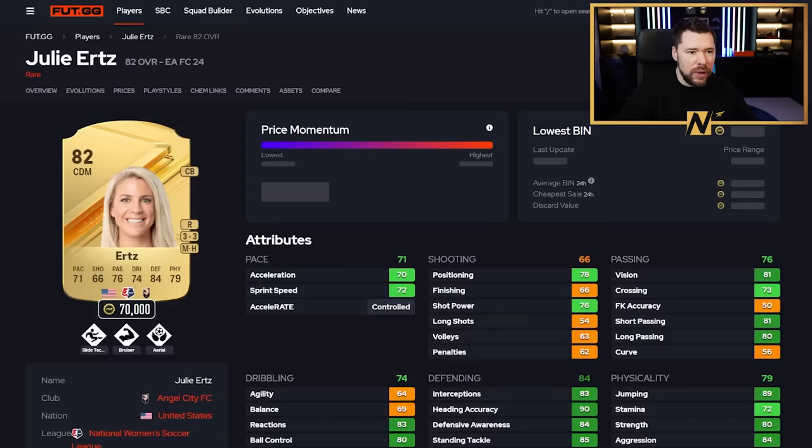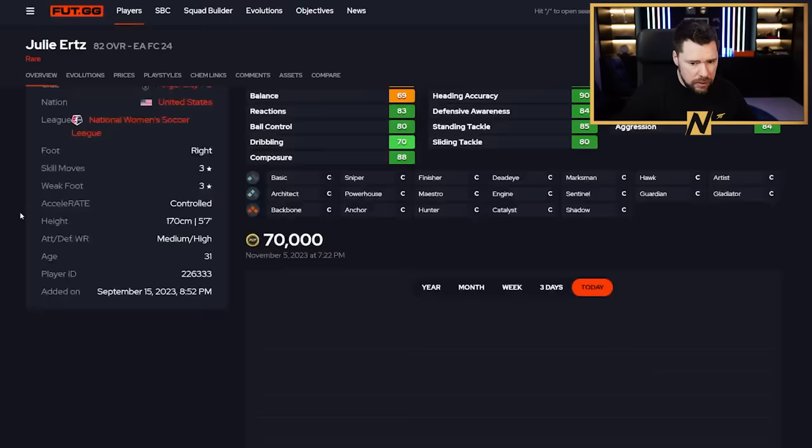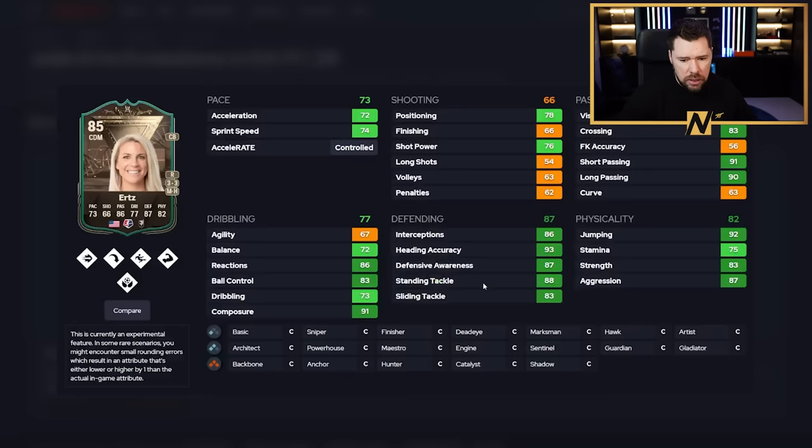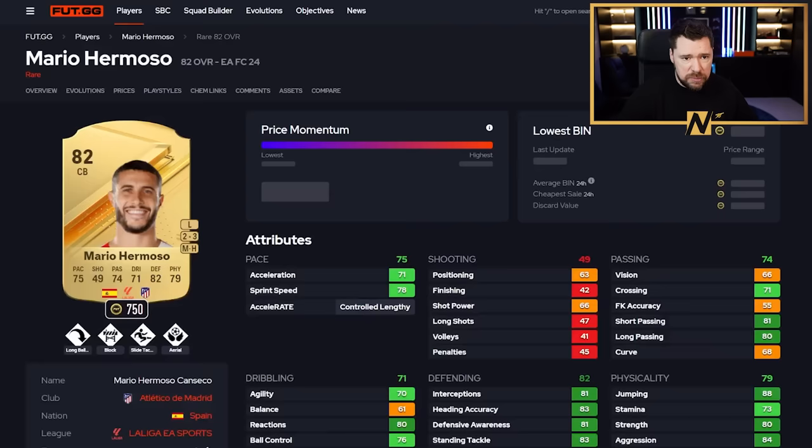Ertz here - I can't for the life of me figure out why she's 70,000 coins. It becomes quite a good card, a really good card. In a DM as well I'd really like this - I don't mind her as a DM. Really good play styles, a little heavy on the dribbling, but great physicals, defending, and pace. I just don't know why she's so expensive.